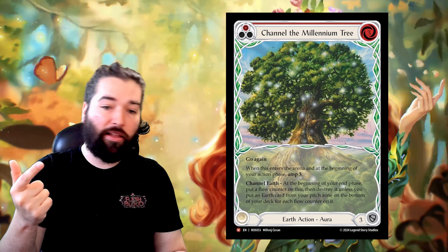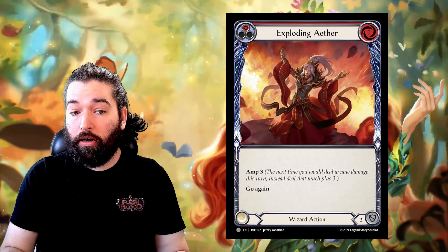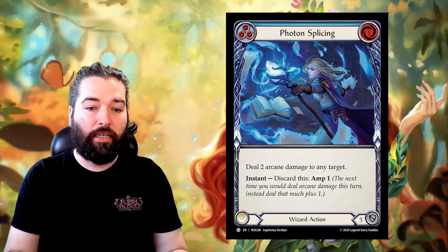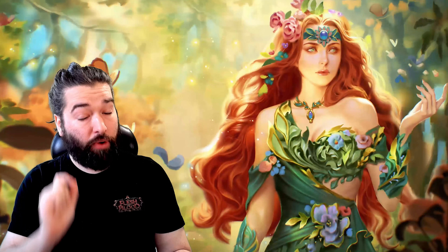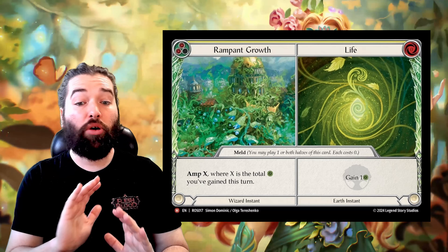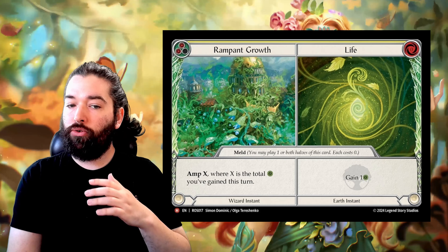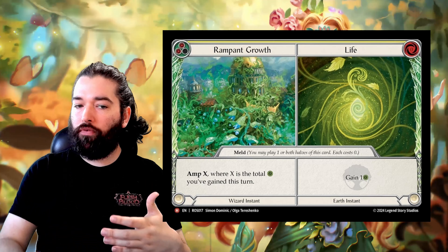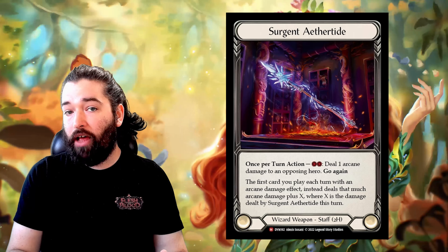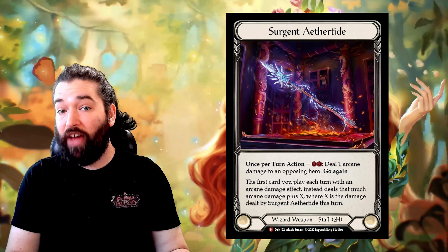You've got Exploding Aether, the new discard-to-AMP-your-next-spell cards like Arcane Twinning and Photon Splicing, Will of the Arcana the Fable. But what really makes this work is Life/Ramping Growth, the split card. This works very similar to the combo in Classic Constructed with Ramping Growth, where you gain a bunch of life, resolve the Ramping Growth, then use your weapon, and your weapon gets a ton of added value from it — hitting your opponent for a ton of arcane damage and letting that carry forward into more value.